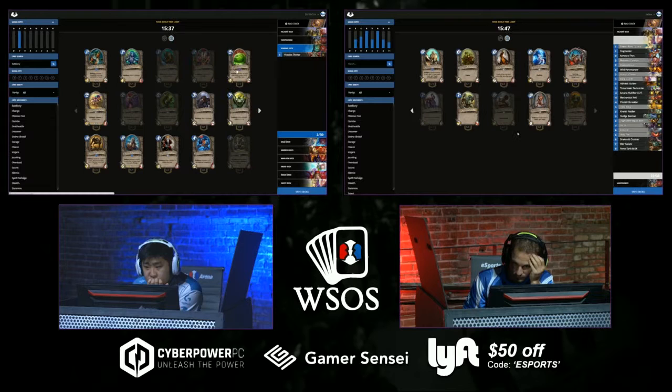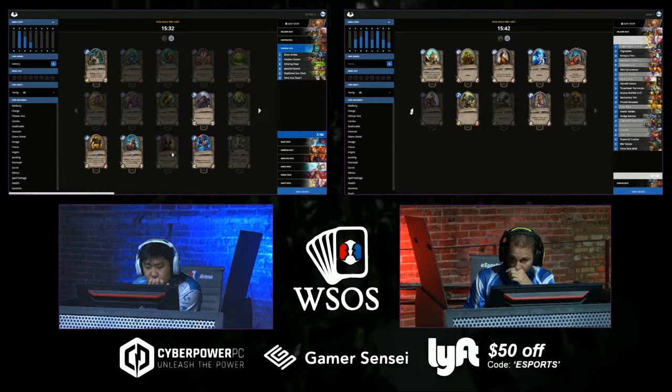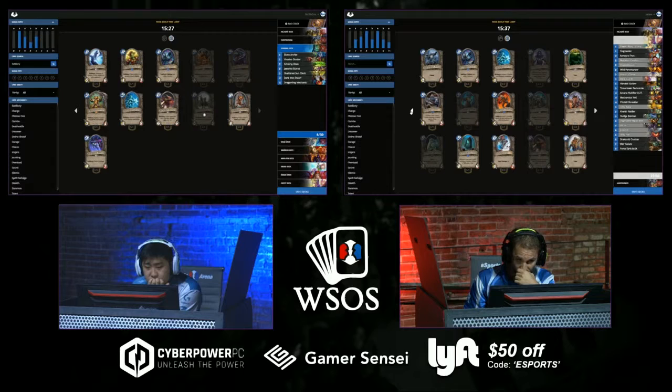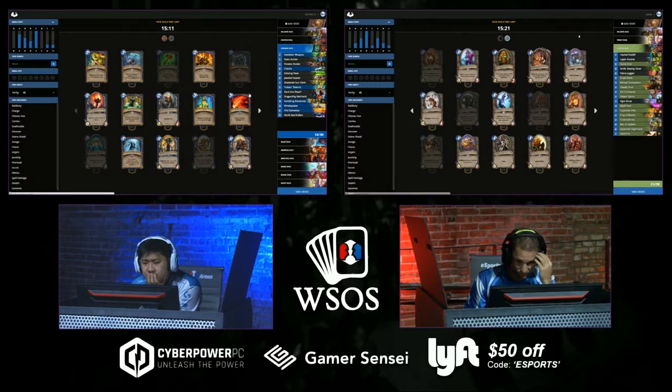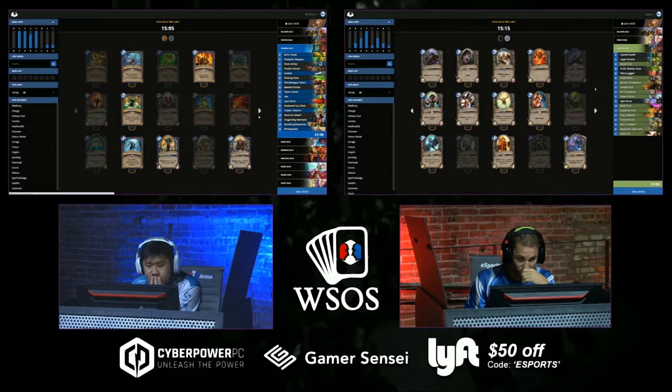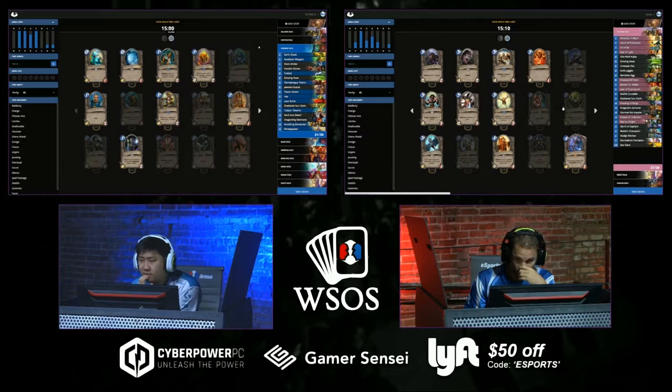Looks like StrifeCrow is liberating his Paladin deck — he didn't like it. What's happening here? Elven Archer, two Voodoo Doctors — I think he's gone mad. I think he has a copy of Bloodlust though. He's looking for Battlecry cards — he's building Rumbling Elemental Shaman. The other cards are fine standalone even if their Battlecries are the payoff. He's considering taking out the Elven Archer and Voodoo Doctors — they're the weak link.